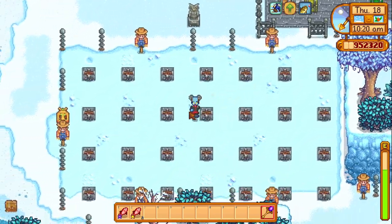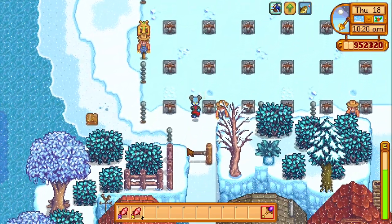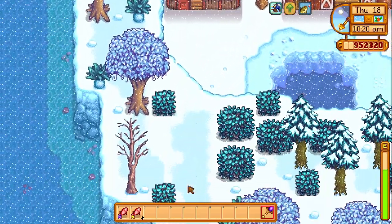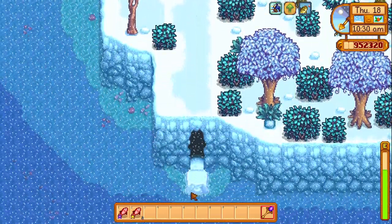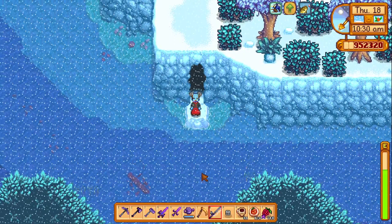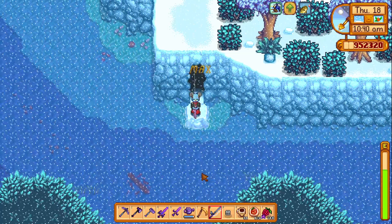Do you want to get the painting of a boat? Then make your way to the southwest of your beach farm and go through a hidden passage that I did not know about until now. Use your fishing rod outside the cave and you will get the boat painting.